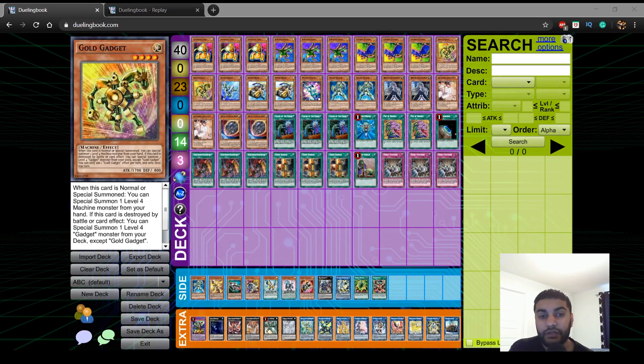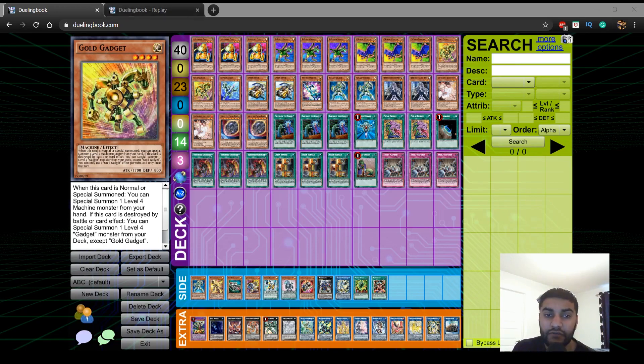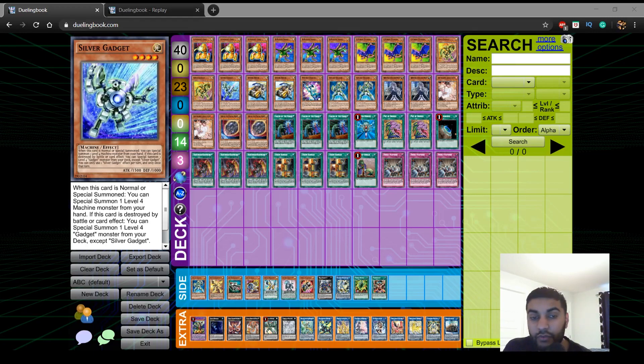Moving on, we play 2 Gold Gadgets and 1 Silver Gadget. The reason I don't play 2 Silver Gadgets is because I wanted to keep this deck as consistent as possible at 40 cards. 2 Gold Gadget because it has the highest stats, and 1 Silver Gadget. I don't play the Symphonic Engine — that's just a personal preference I'll explain as we continue. Gold Gadget is an extender; seeing it with a B piece is still a really good play even without Union Hanger, and seeing it alongside your other extenders is also really good.